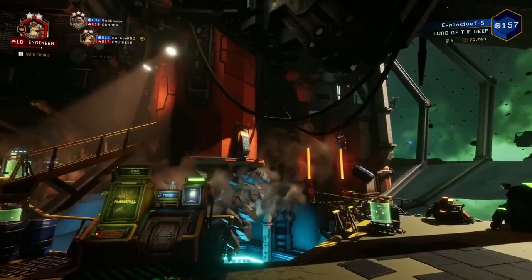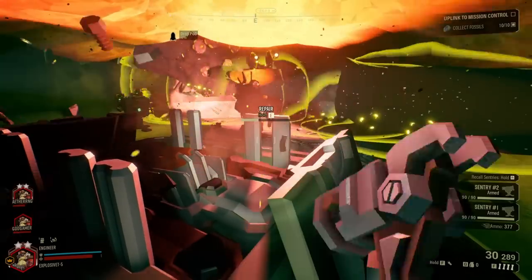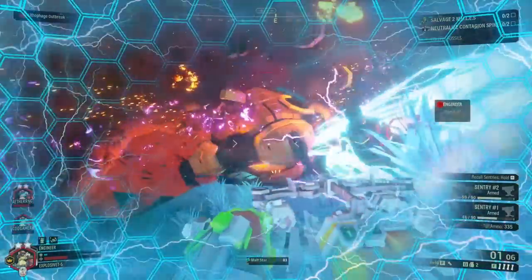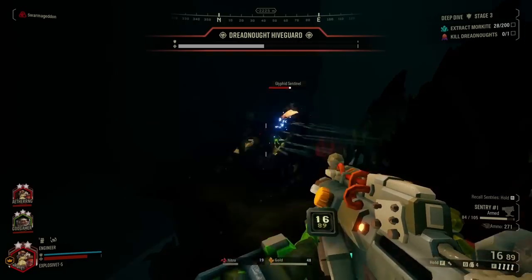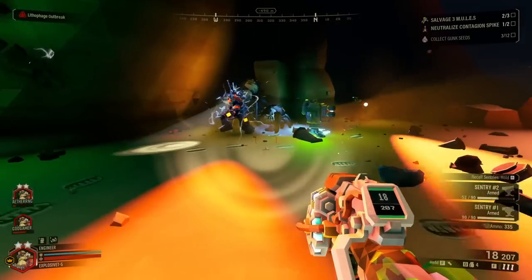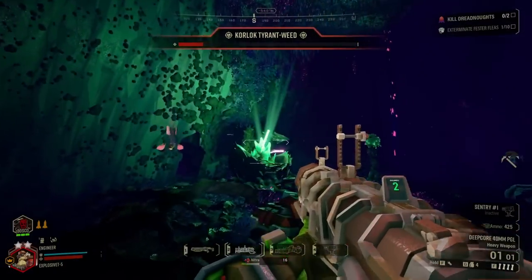Welcome to Engineer — a dwarf who believes the best defense is mounted with a double barrel light machine gun surrounded by proximity mines. You interpret the phrase 'run and gun' as enemies running into your gun. With fortified positions and multiple ammo pools as part of your resource management, you're gonna need to master how, what, and when to use all your equipment. Or just be like me and bludgeon your problems with a warhead.